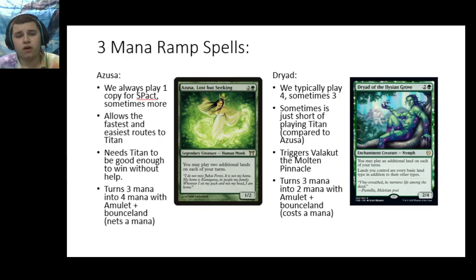Moving on to our three-mana ramp spells, we have Azusa, Lost but Seeking and Dryad of the Elysian Grove. This is a similar situation to Scout versus Grazer, except this one is a lot more lopsided in favor of Dryad. Azusa is a three-mana 1/2 that lets you play two additional lands — so one for turn plus two from Azusa is three land drops in the turn you have Azusa in play. Whereas Dryad is a three-mana 2/4 that allows you to play only one additional land, but it also makes all lands you control every basic land type in addition to their other types.